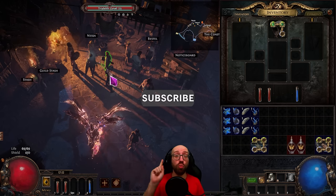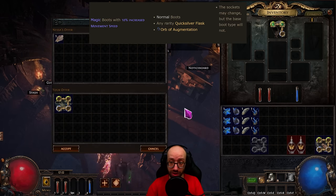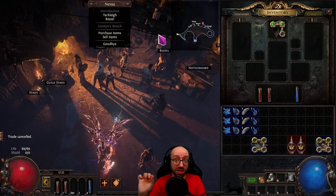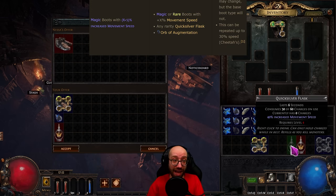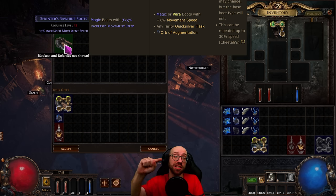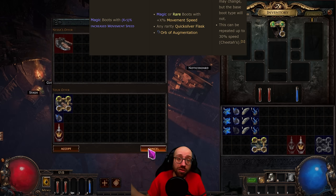Next up is the recipe for movement speed on boots — a really juicy one. Most people know the basic recipe: vendor a pair of white boots with an orb of augmentation and a Quicksilver flask to get the runner's prefix for 10% increased movement speed. But many people don't know that if you already have boots with movement speed — either magic or rare — you can vendor those the same way with an orb of augmentation and a spare Quicksilver flask to get the same boot base as a magic item with the same movement speed plus 5%. You can keep upgrading your blue boots all the way up to 30% movement speed during leveling. The item level of the Quicksilver flask doesn't matter, so you can use the one from Tidal Island as soon as you get your second Quicksilver flask in act 2.